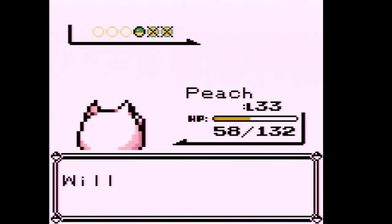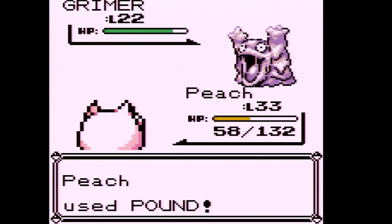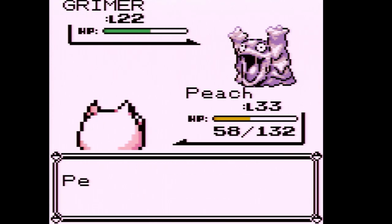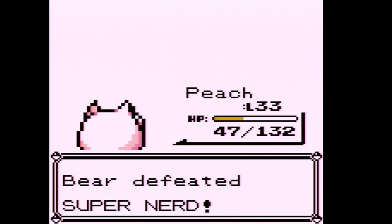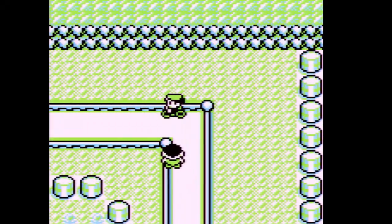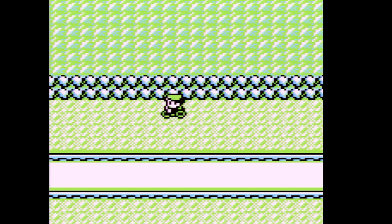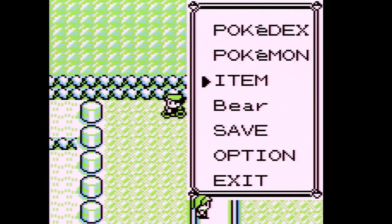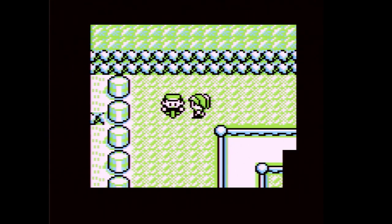One more level and she learns a really good move. Let's take out the Grimer — we are unfortunately halfway through on PP. I'll go back to the Pokemon Center after this battle. Back on Route 8 — it's not Route 7, it's Route 8. I went back and fought those earlier trainers I skipped off screen, and Jigglypuff is almost level 34, where she'll learn Body Slam.